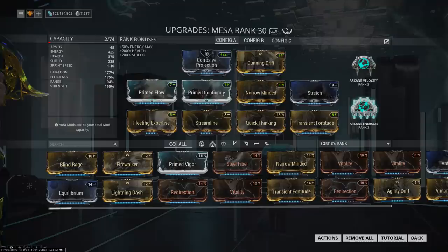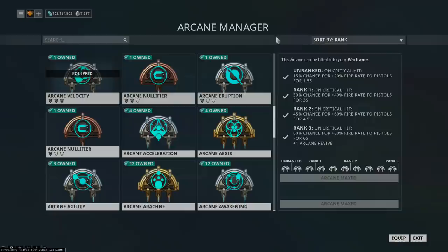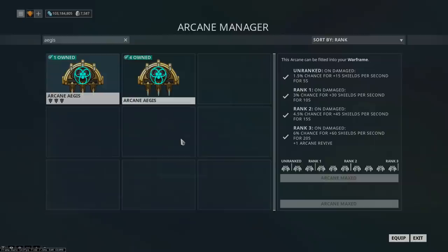I'm using Arcane Energize to patch up some of the energy hungriness she can have, and it's also a benefit to be at max energy for Quick Thinking and Prime Flow to stay alive. There are two great choices for her other arcane: Arcane Velocity, which increases the DPS of your four significantly since more fire rate equals more damage, and the other option is Aegis.